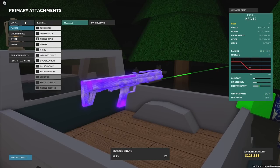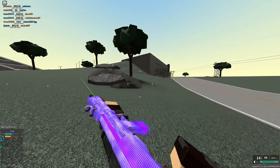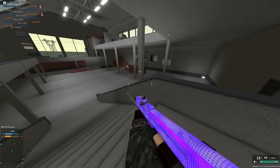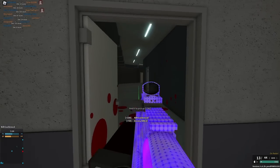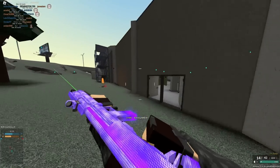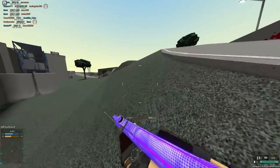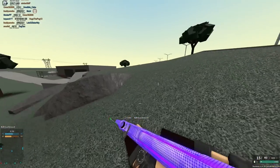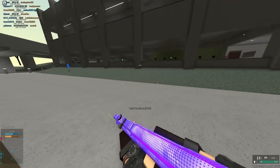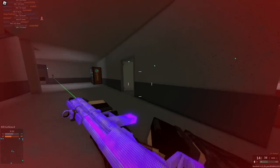At number 8 we have the KSG-12, a rank 1 shotgun that does 32 damage in close range, which is really good pellet damage. It fires pretty quickly — the fastest of the pump action shotguns — and has a massive 15-round capacity, great if you're not that great and want to spam. The one-tapping is pretty effective in very close range. It kills with 4 pellets, or 3 if you hit a headshot pellet. For shotguns, aim for center of mass, not the head, since the headshot bonus is only about 1.1x — very little compared to other gun classes.